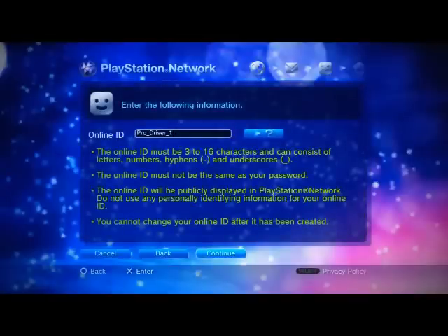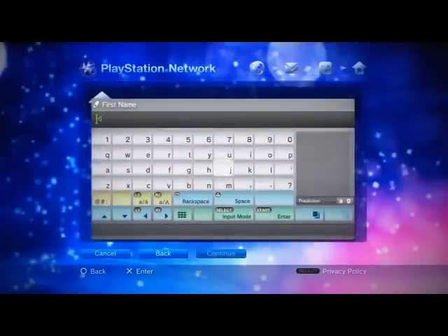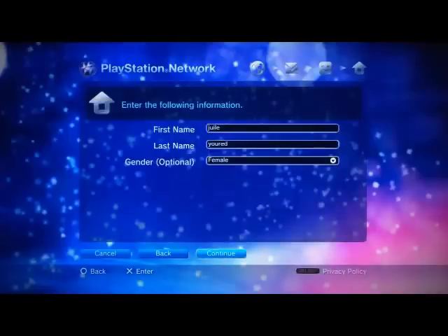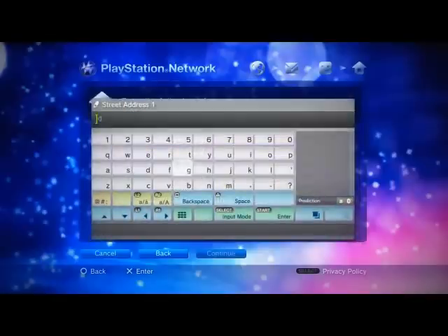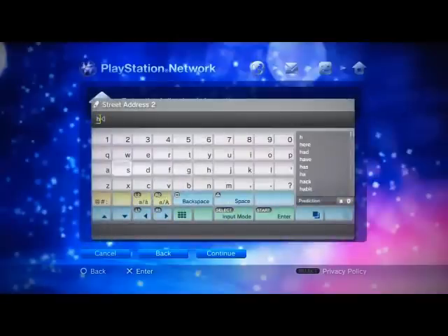I just used a fake name. Female — that's what I've chosen. For the address, it'll enter you into competitions if you accept. I just made up this address — you could win a new TV and more. More information is on the PlayStation Network website.